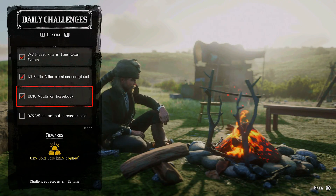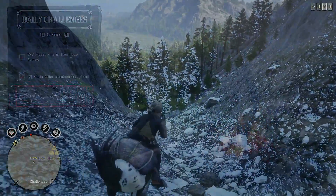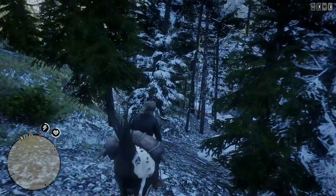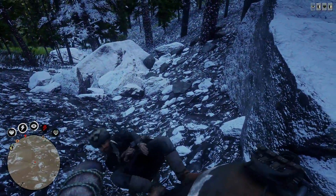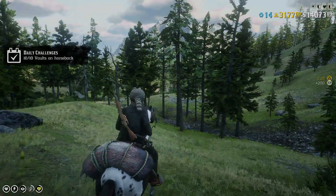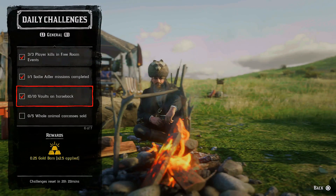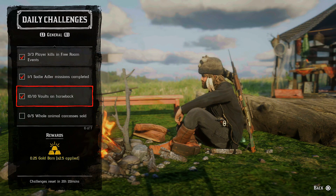Next daily challenge is ten walls on horseback. That means while you're sitting on your horse, riding, you have to jump over obstacles — over fences, rocks, crates, and so on. Just jump over them ten times. It's quite an easy challenge. Obviously if you find a quite low rock or fence, just jump over the same one ten times and that's it.